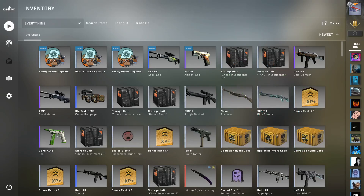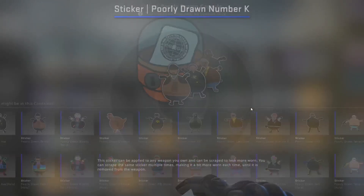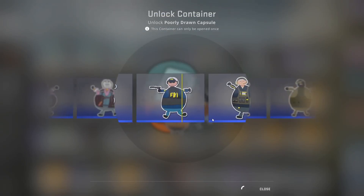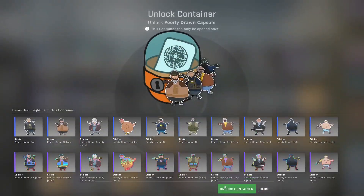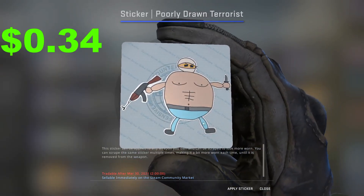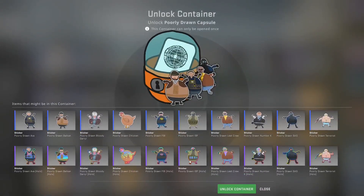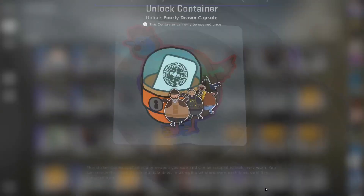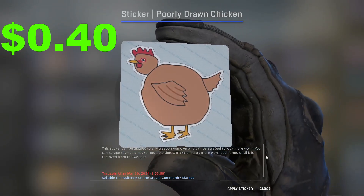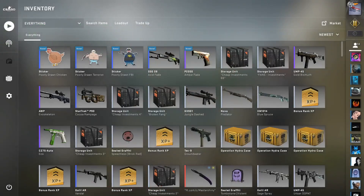We're going to have some money when we sell the two P2000s and the Acid Fade - we'll sell all three so we have a little more money next time. Now let's hop into our sticker capsules. I'm hoping we can get Anomaly, or at least the Chicken Hollow since that's the most expensive and it looks good. First one - we get Mr. FBI man, not terrible, not great. Second one - just a normal terrorist guy. Last one - our last sticker's going to be... I saw the Chicken Hollow there, but we're just going to end up with the normal Chicken. We're going to get 94 cents back on the $3.13 we spent, which is not good.